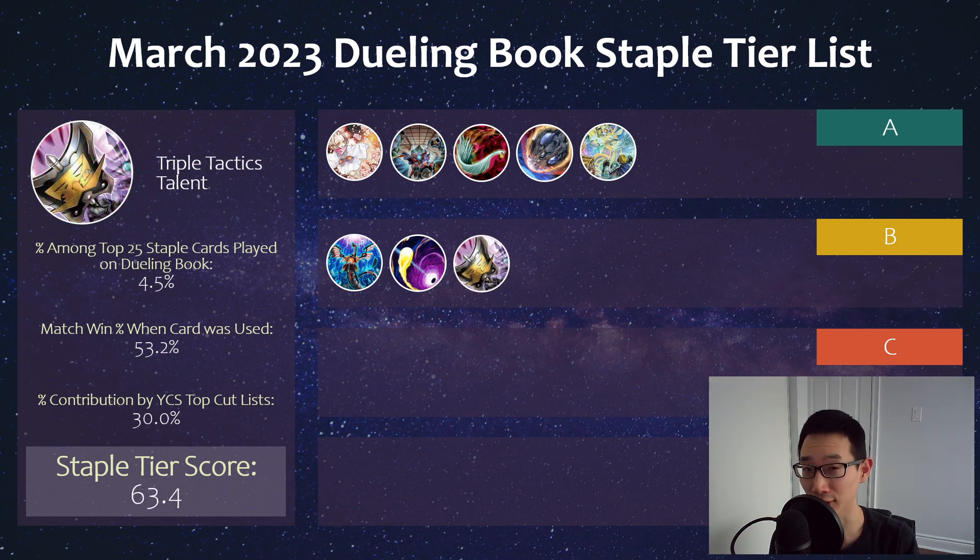We also have Talents, which is still a very strong card. Monster effects are still being activated in the main phase a lot of times. Against something like Labyrinth it might not be as great when they're just set 5 pass, but I think it's pretty generic enough to still be worthwhile in this current format.